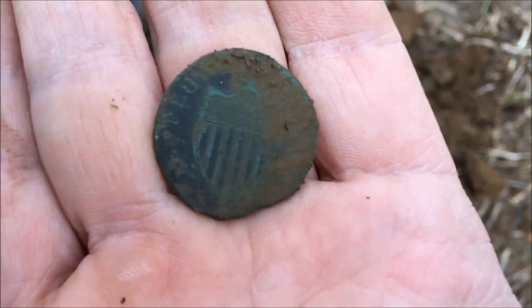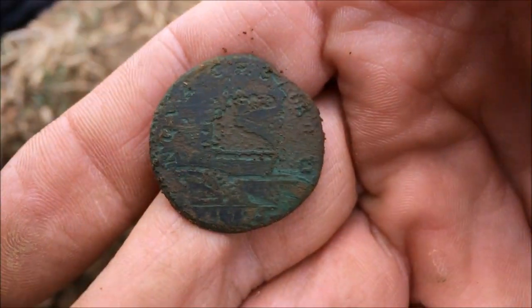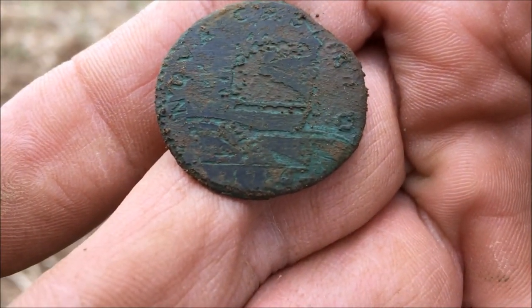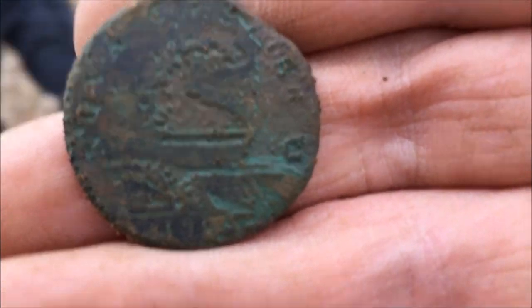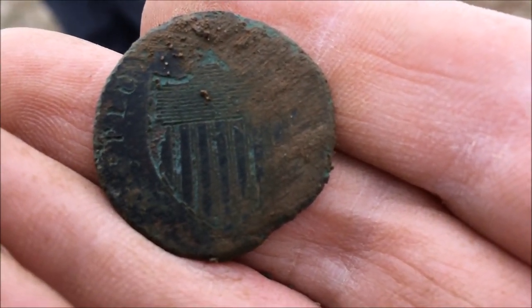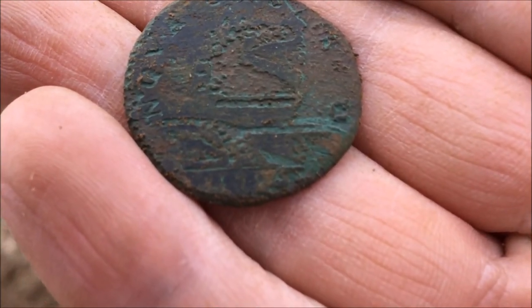Let's look - holy cow, Doug. Newby McNuberson, he's got a Jersey State Copper! Oh my goodness. Look how nice that shield is - much better than the one I found. This side - there's the horse. Look at that, Doug - and the horse on the other side, it's got a horse's head. The date will be underneath - it's going to be 17... I can see the 17. That's 1700s. 1786 to like 1792 or something like that. He's got a New Jersey State Copper.